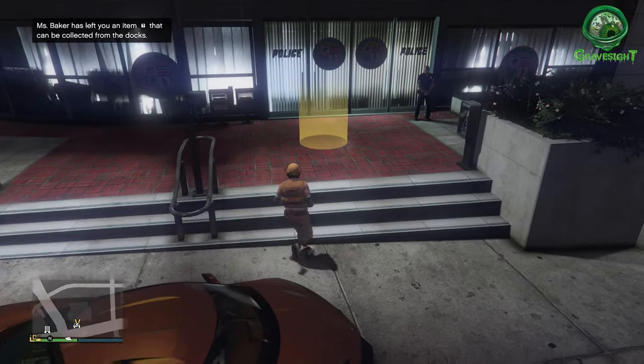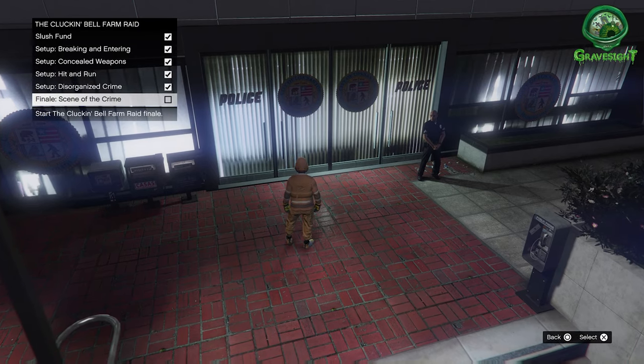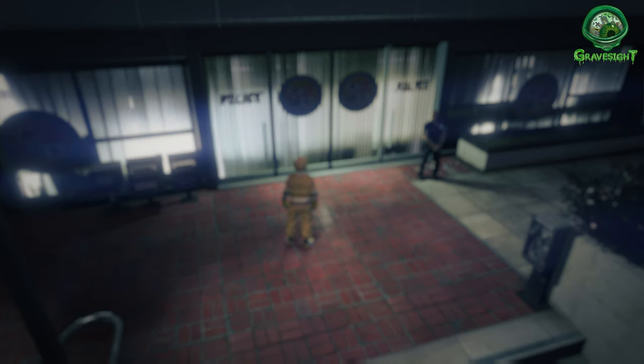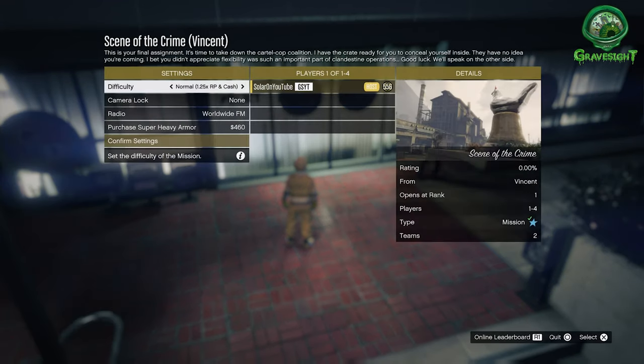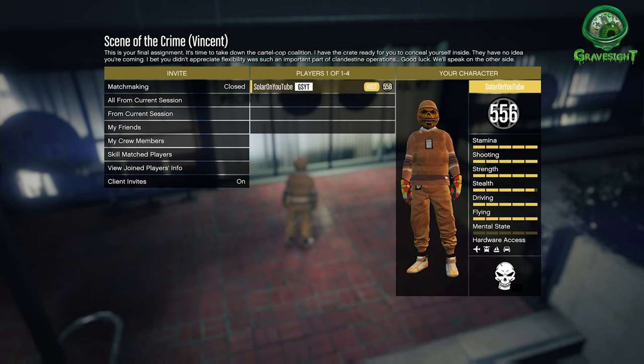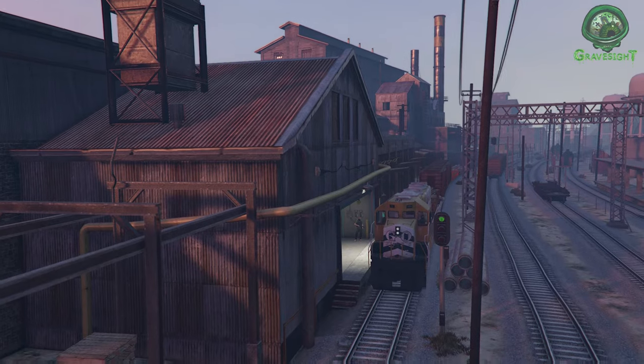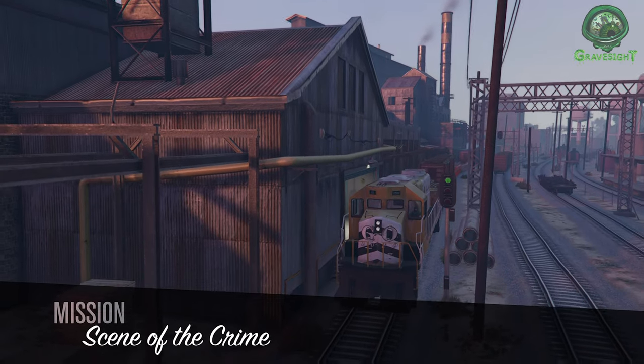This video is going to show how to get finale outfits out of the Cluckin' Bell Farm Raid. All you have to do is make sure that you have the finale ready to go by completing the previous five missions. The mode doesn't matter — we're just gonna put it on easy mode. It doesn't matter aggressive or stealthy, but depending on your outfit choice depends on what you went after for the previous mission.